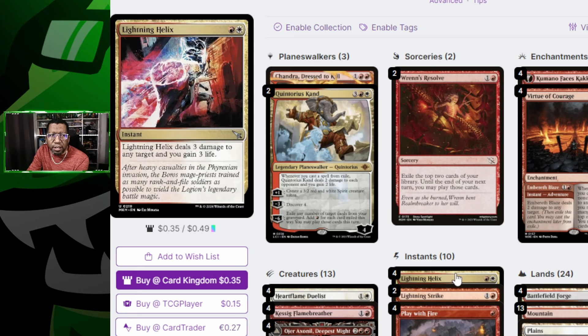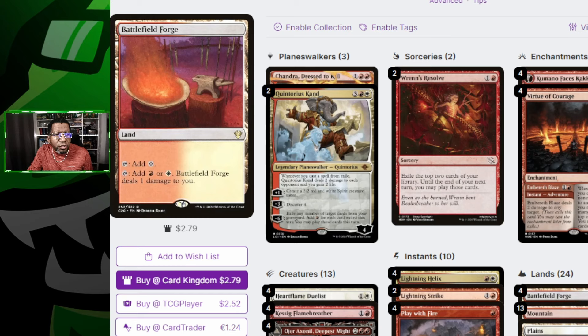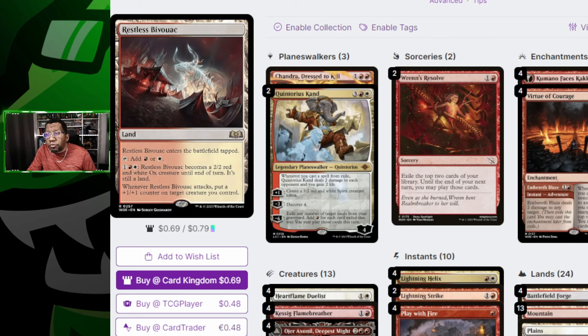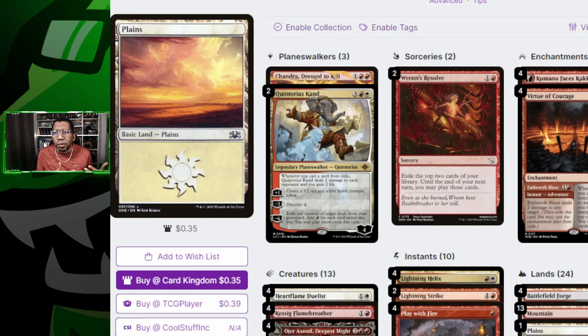We have Commando, Faces, Cakazon, and four Virtue of Courage. The deck got an upgrade by getting to play four Lightning Helix. We made room by removing one Chandra, one Rin's Resolve, and a Lightning Strike. What I like about this is the spell itself gains life, which is great, and it ups our number of instants we can cast. The only thing that made it a little difficult is you possibly have to add more white lands — we're now playing eleven total, but six come in tapped, so if you don't have enough Sundown Passes or Restless Bivouacs, feel free to cut one for an untapped Plains.